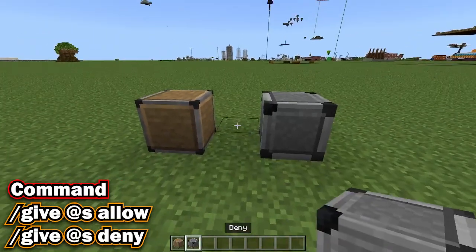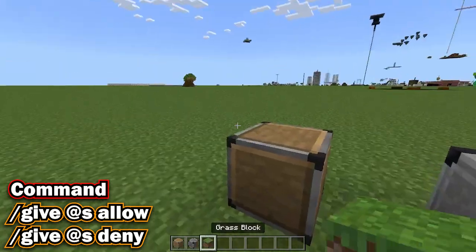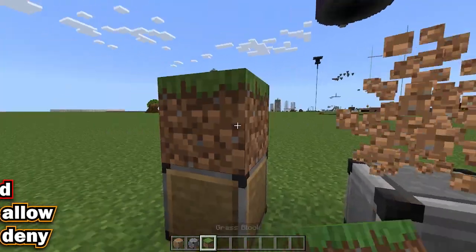Next is the allow and deny blocks. These can allow or deny you to place blocks on it, depending on which one you use.